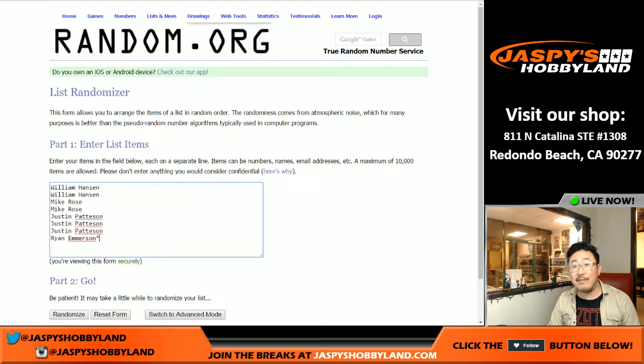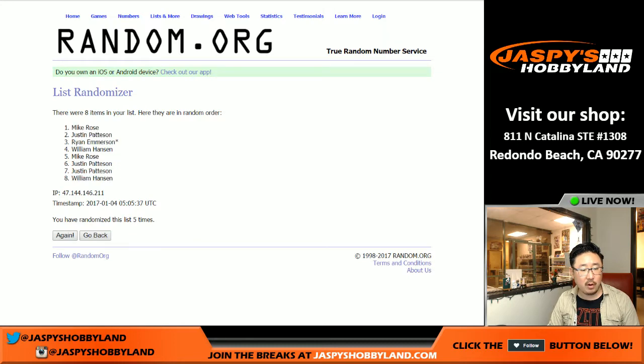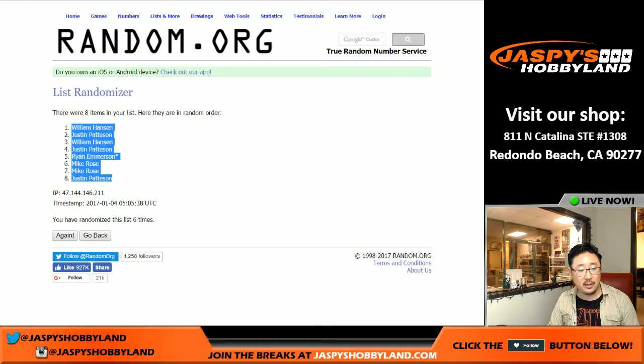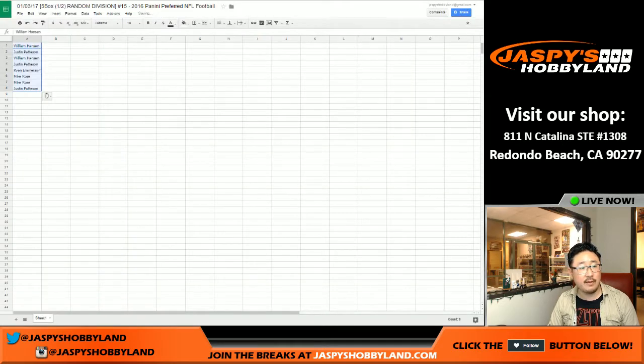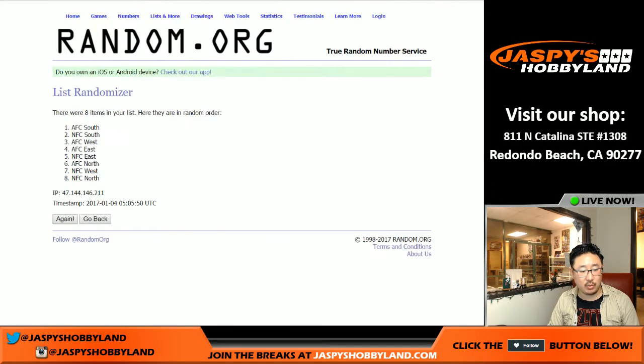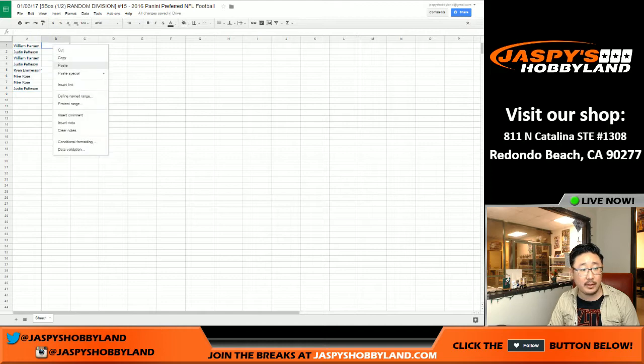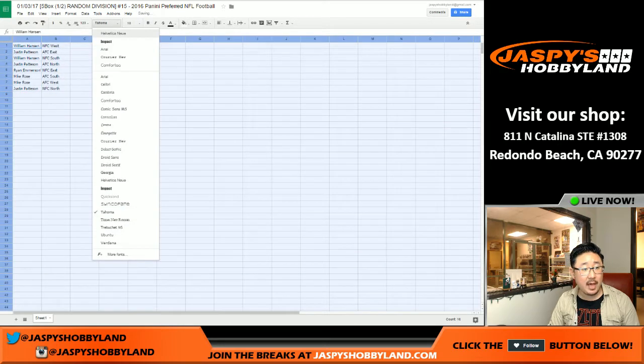Rolling the dice — five and a one, six times. Names first: one, two, three, four, five, and six. William in the pole position and Justin in the bottom spot. That's Cruz 907, by the way. Let's get the names in here. Five and a one, six times for the divisions as well. Trades are allowed, so think about it. NFC West on top, NFC North on the bottom.